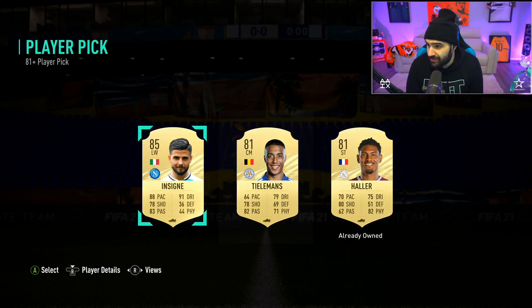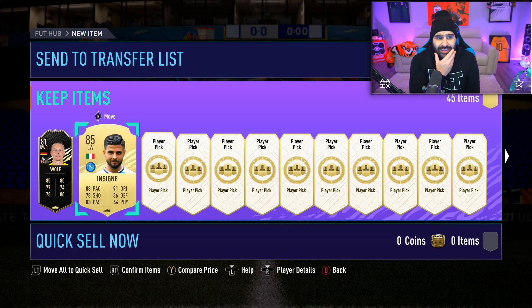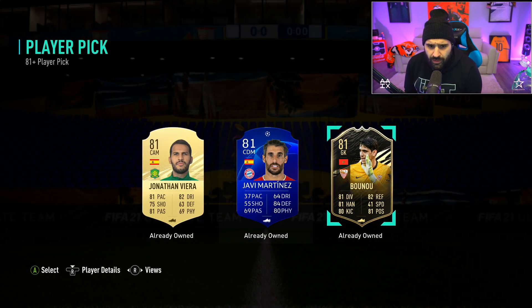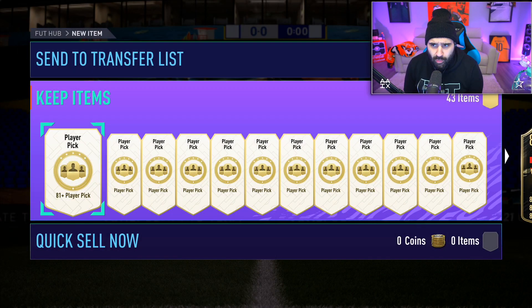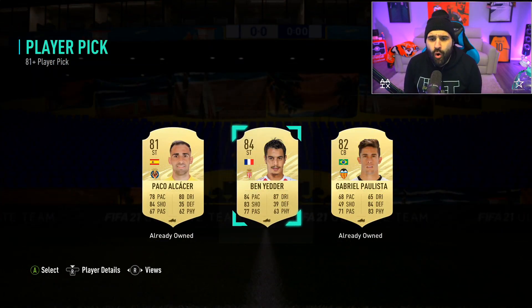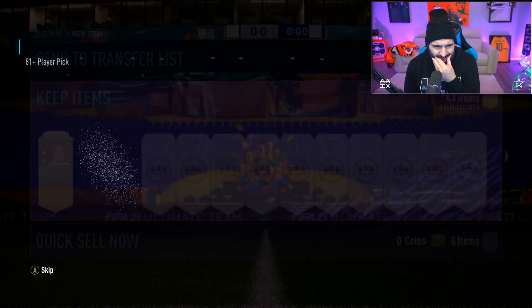Okay, an in-form walkout - I want a big one man, Mbappe, Neymar, let's go. Okay, and Senye - that's not bad, Senye 85 overall, let's go, we move. I got all these dudes already. We got 45 more packs to go man, we ain't got no time to be sitting around. Let's go baby!